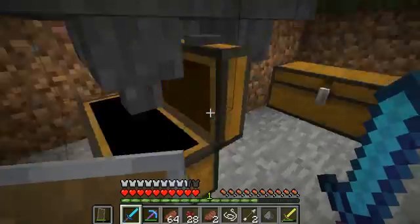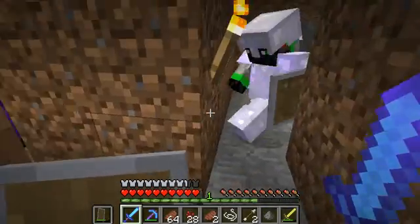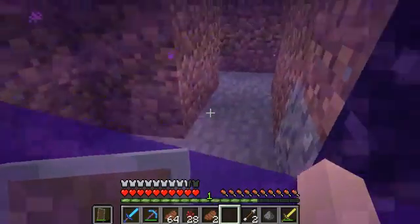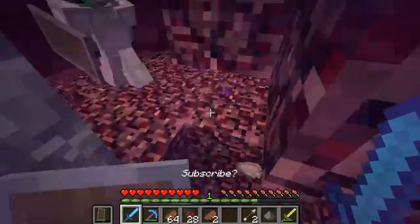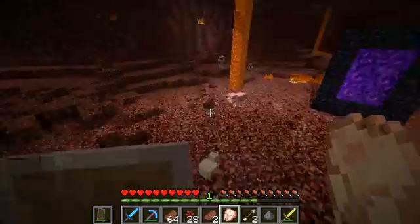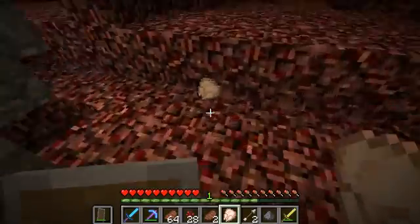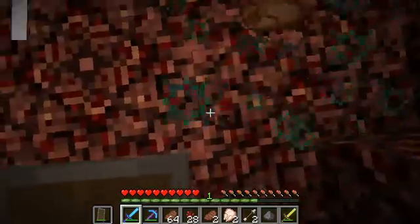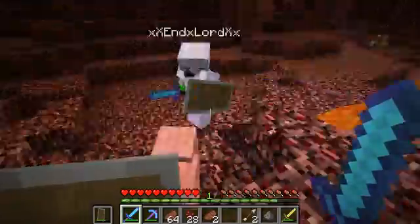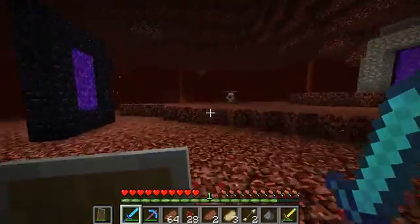Our egg chests are filled — we have two double chests almost full. We'll worry about that in between episodes. It is time for NFC! Actual NFC! I found them in the Nether. We can now start a new company besides chicken! We can start NFP — Nether Fried Pork! I have fire aspect, so let me kill them.